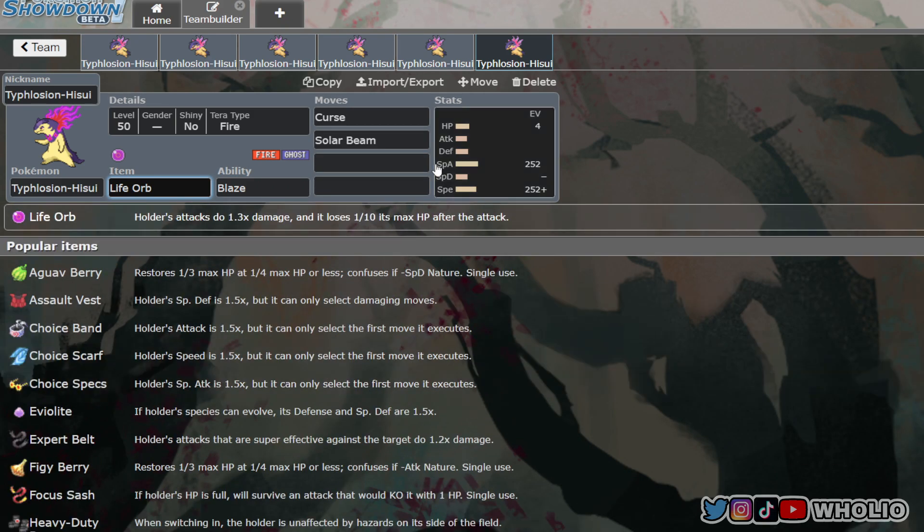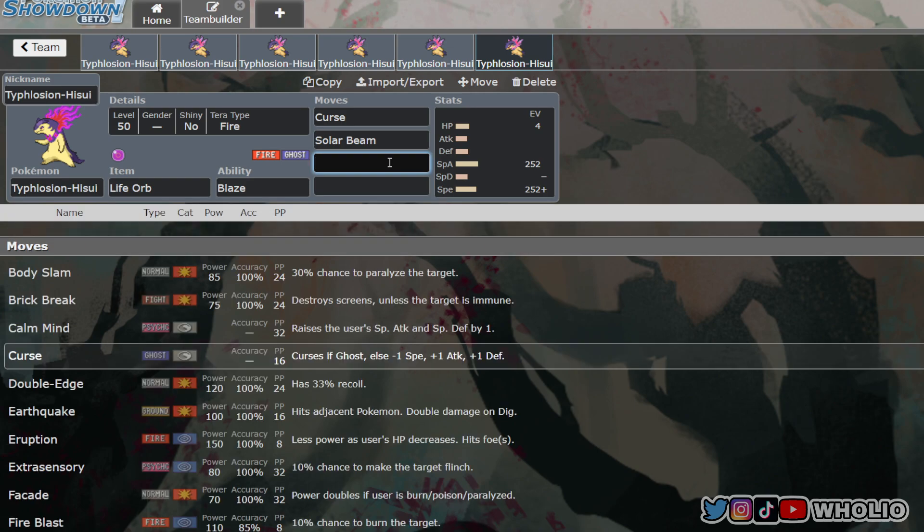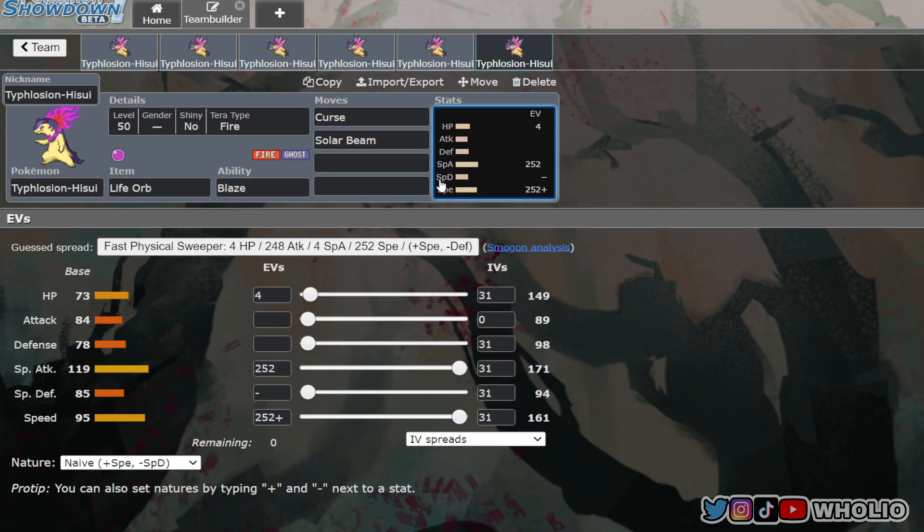It also gets Taunt, which not every Pokemon does. That pretty much sums up Hisuian Typhlosion. Thanks for watching and I'll see you on the next one!